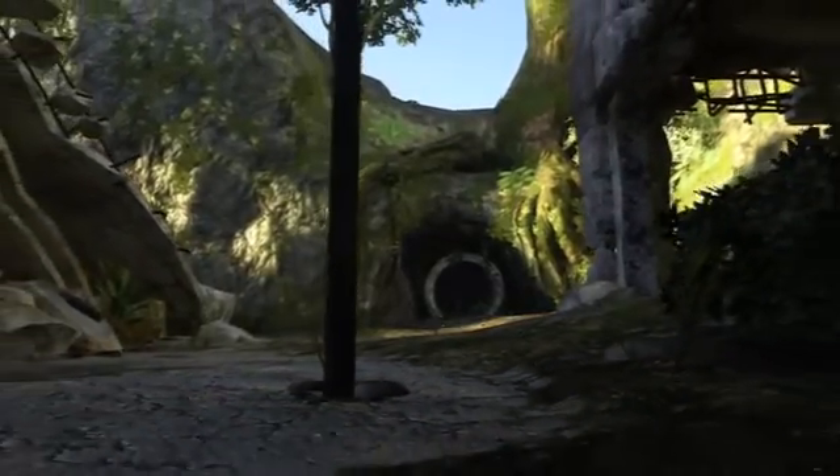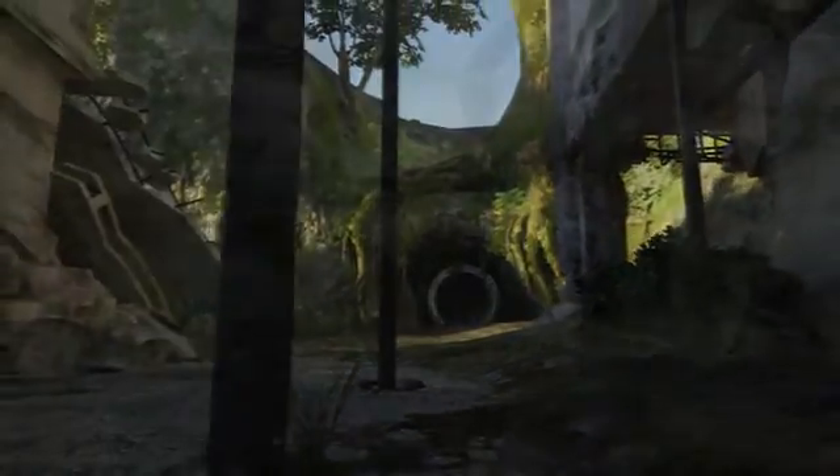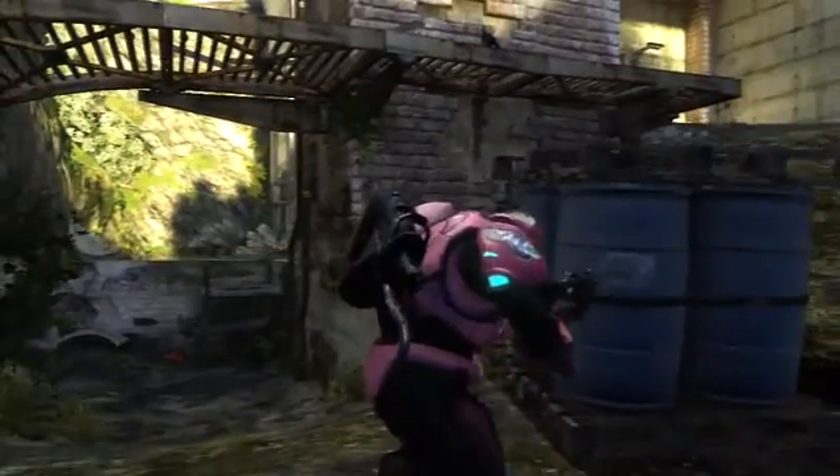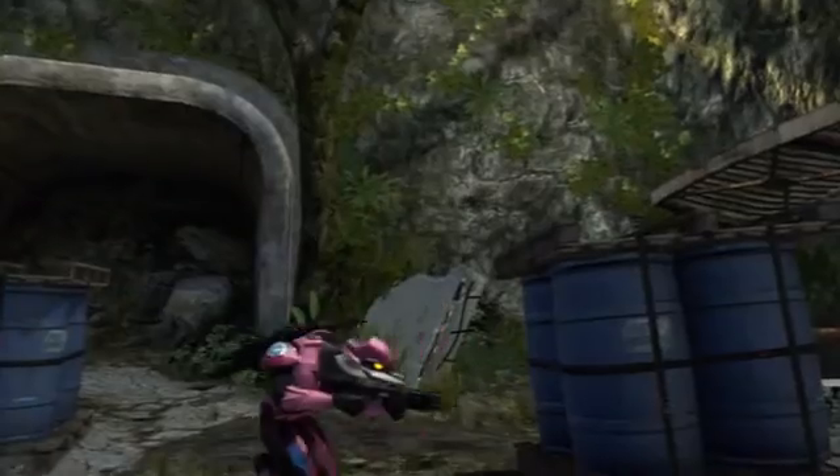The fiction on this map is it is a water reclamation plant that is on the outskirts of the jungle. At some point there's this fictitious thing called a global water campaign that was supposedly feeding the world some water. So occasionally you'll find a barrel — I'm really thirsty, but I just can't seem to get anything out of here.